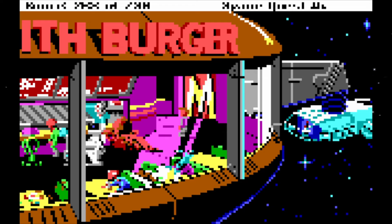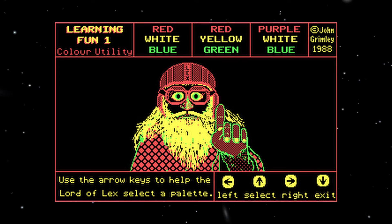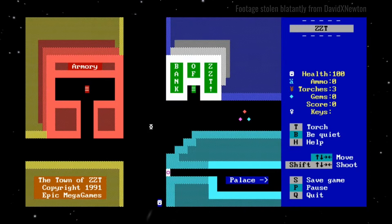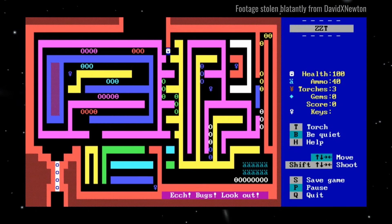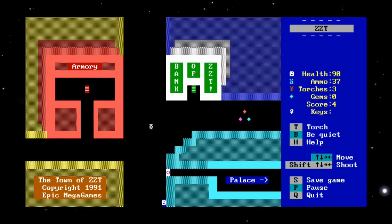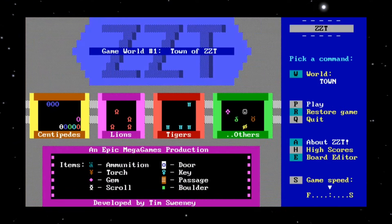Now, if you don't know how DOS works, let me explain. There are two modes: graphics mode obviously displays graphics, and text mode is used for stuff like the DOS prompt and edit programs. There were games that use text mode — most famously, ZZT. Text mode does come with a wide array of symbols and weird characters that you can use to create a semblance of graphics. But this is what text mode is supposed to look like — and this is not what text mode is supposed to look like.